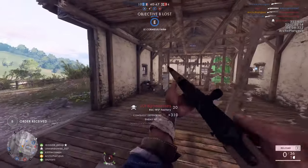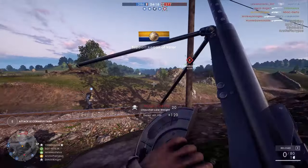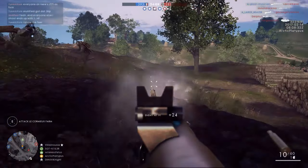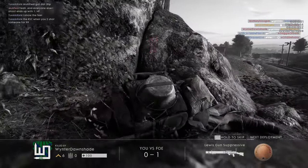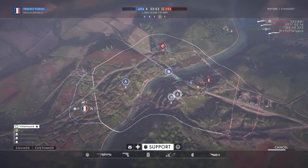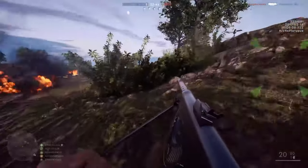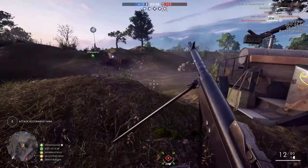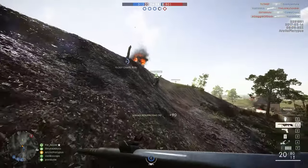Moving on to support — I think this might be a lot of people's favorite gun: the Chauchat machine gun. It's a very powerful gun — the only LMG that can three-shot people at close range — and it actually keeps a lot of its damage at longer distances. It still isn't great at long range but does better than a lot of other LMGs. This gun might actually even be better than the BAR in certain situations. DICE did take some creative liberties — they increased the rate of fire versus the real gun counterpart, from 240 rounds per minute in reality to 360 in game.